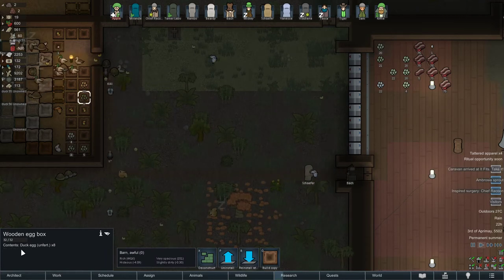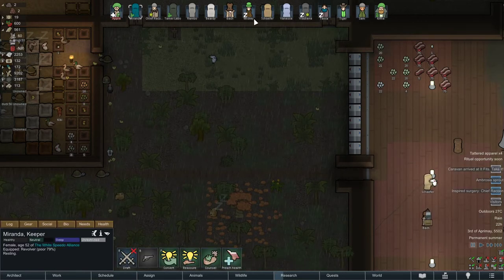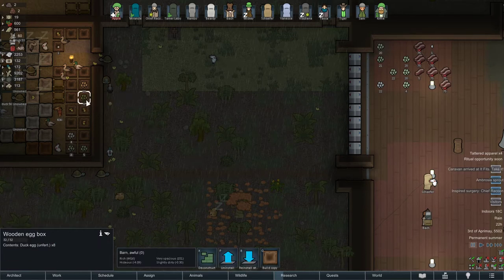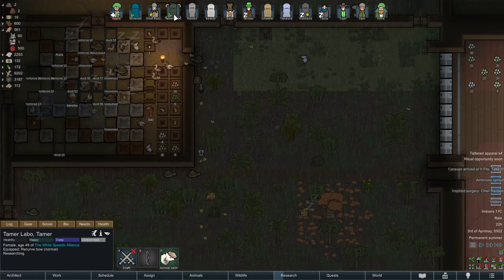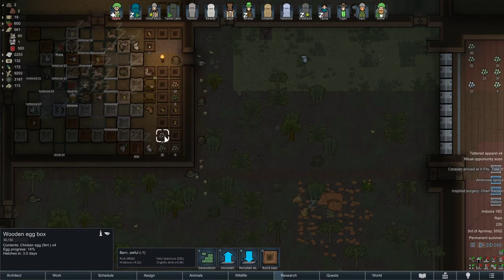If it becomes unfertilized, it will still be there — like this one has been here forever. I can ask my hauler to empty the egg box. So, unfertilized eggs are useless. I'm going to ask this guy to empty the box. Let me check — it's fertilized, fertilized, fertilized, fertilized. So whatever you see unfertilized, you can empty the box.